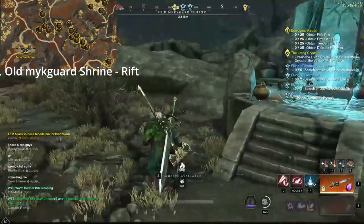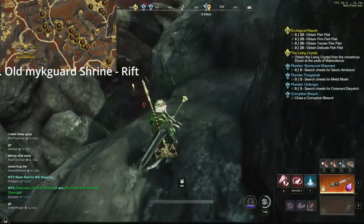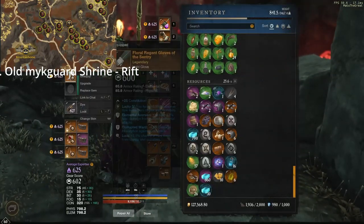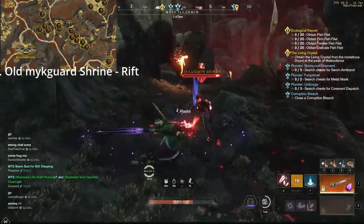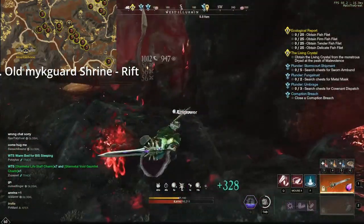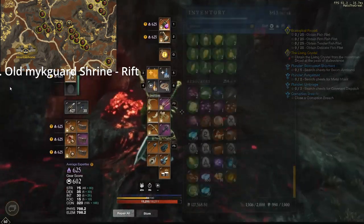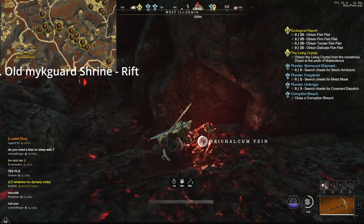Now what we're gonna do is go down and to the left, and straight away we'll have orichalcum veins down here. For this I would advise you to use the gear that has Corrupted Ward on it, even though the mobs are not as strong as you would think, it most definitely helps. There we go, you already have the first one - I didn't use any food yet. It's a small difference but it helps.